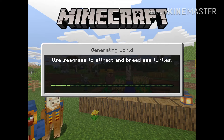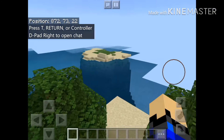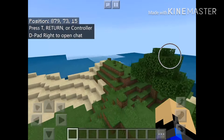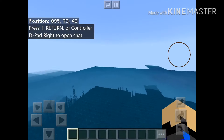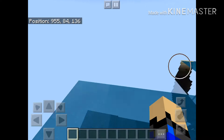I mean, we're in creative, it can't be that hard. So let's fly around and see — well, we are at the beach, not a desert though. Well, we spawned on an island, so that's not good. I guess we'll have to fly over and find one.